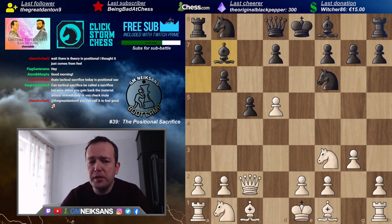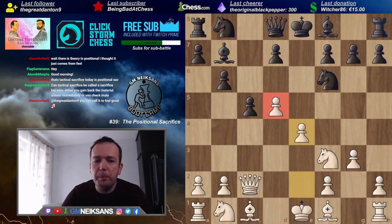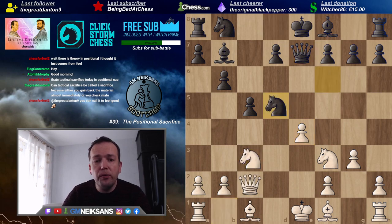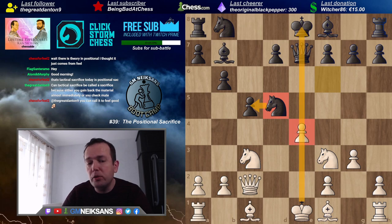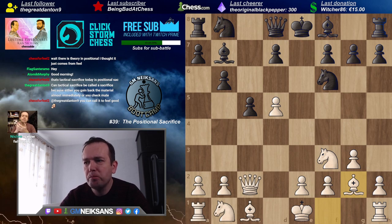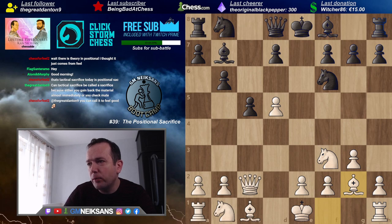After bishop b7 you might think: what about e4, protecting the pawn on d5? But after queen e7, because of the pin, Black wins a pawn. For example, knight c3, knight takes d5 — not only is the pawn on d5 lost but also the pawn on e4 is under attack. So White doesn't do that. After bishop b7, White sacrifices the pawn just like that. When you look at this — why are we doing this? The pawn on d5 is a central pawn, it's free!